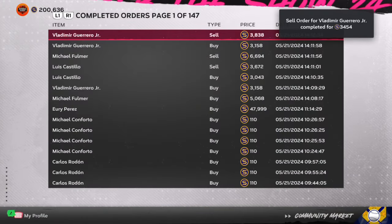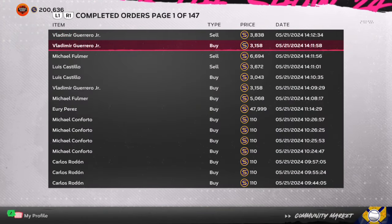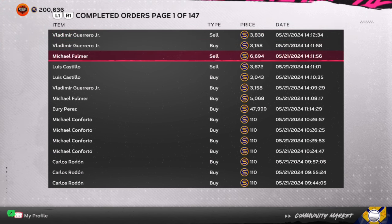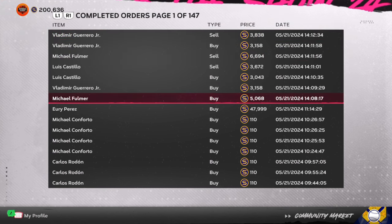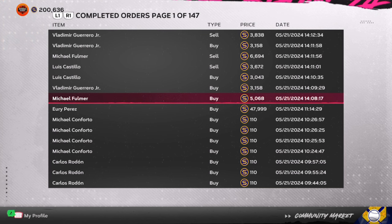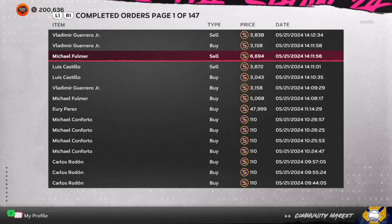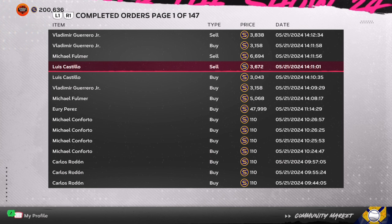Vladimir Guerrero is another card. He has about an 800 stub gap — every flip is a 500 stub profit. Five of them is 3,000 stubs.